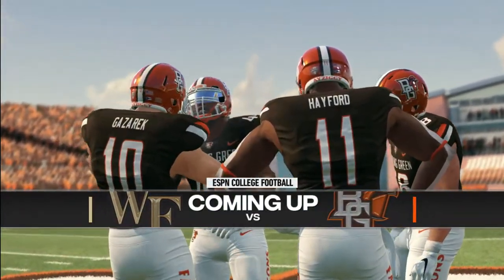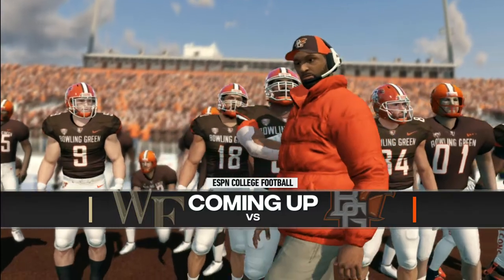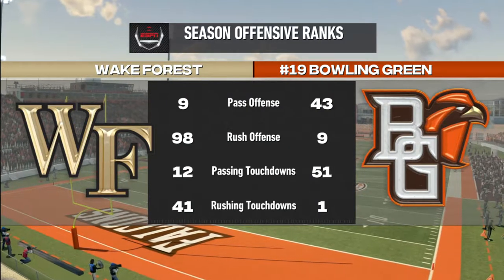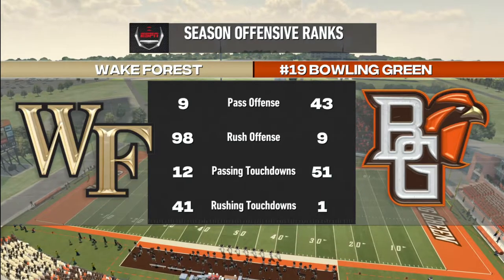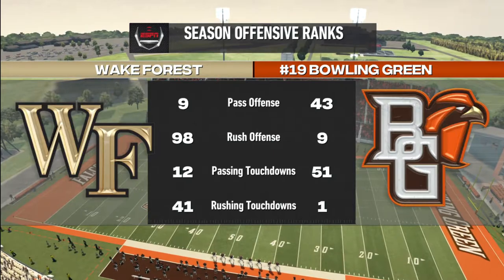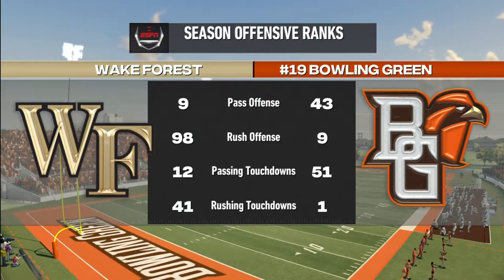Glad to have you with us in the studio. I'm Reese Davis, bringing you the EA Sports NCAA Football 14 pregame show, presented by Nissan — Innovation that excites. Sometimes one of the hardest things to do in college football. By keeping the ball on the ground, we have the number nine ranked rush offense, and we ranked number one in rushing TDs. Passing game is kind of in the middle of the pack, but they ranked number nine in pass offense.